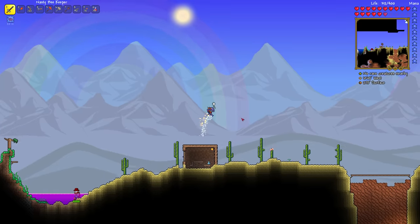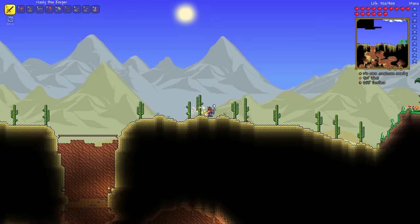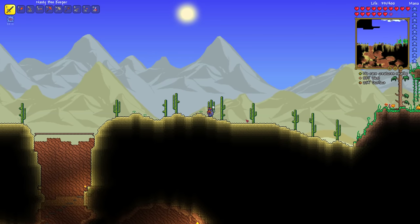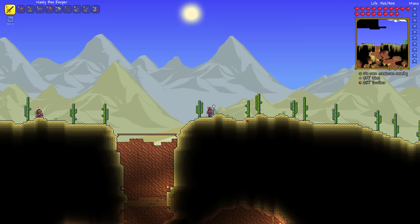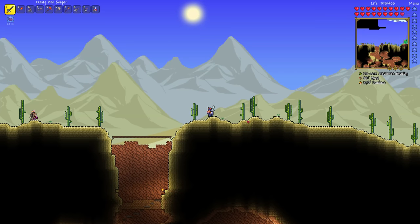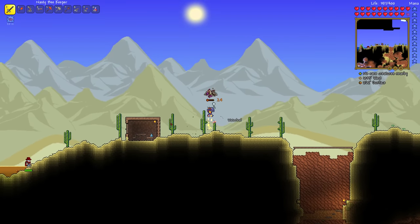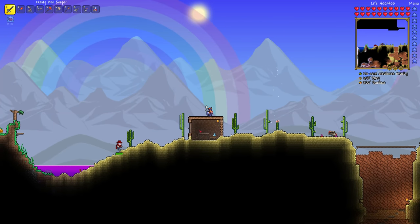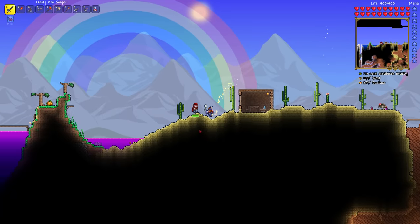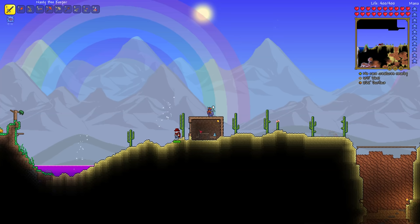You may want to protect your jungle — I'm not certain how the spread works below a certain depth in the jungle, since jungle grass grows at any depth. But regardless, you're going to need your jungle because that's where you get your chlorophyte ore, and it's also where you spawn some later bosses like Plantera. So protect your jungle if you need it — and you will need it.